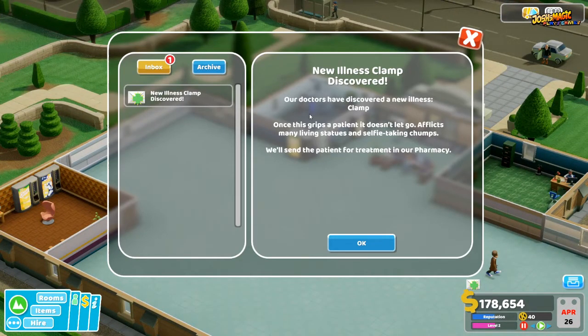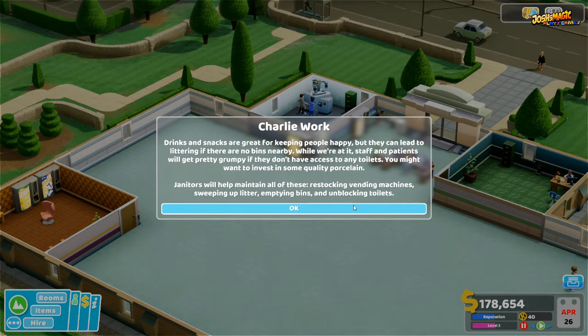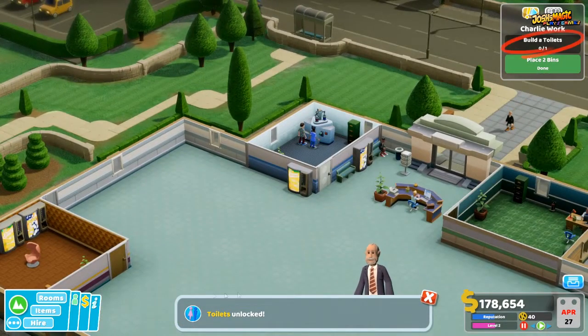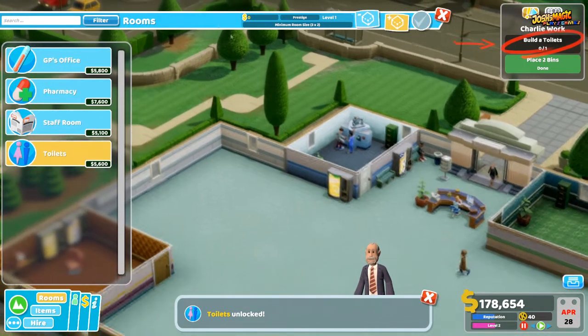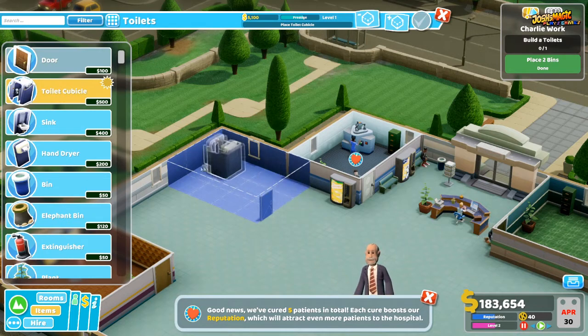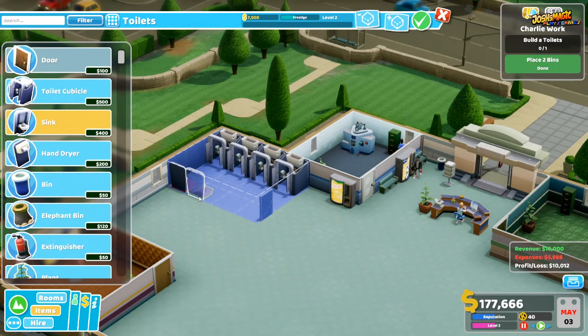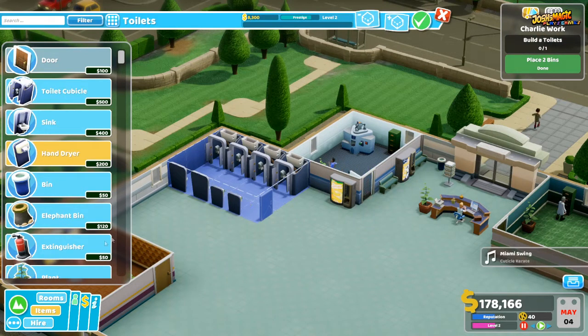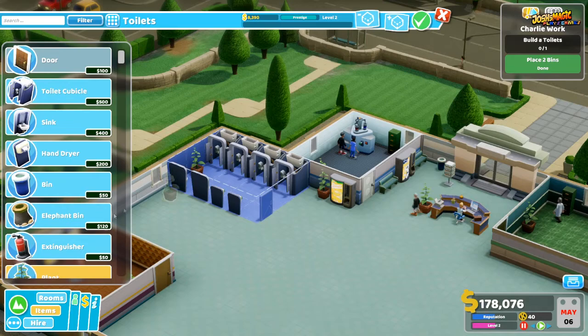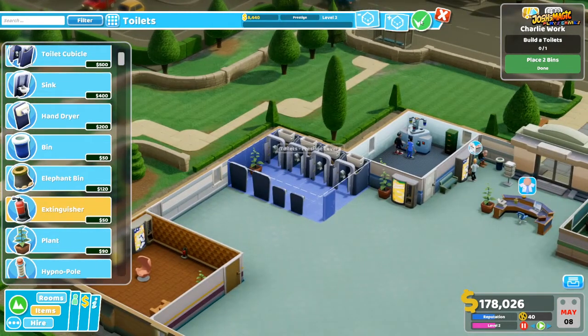We have a new illness called Clamp discovered — patients with that can go to the pharmacy to get cured. We now need to build some toilets. We go into Rooms, Toilets, and place them over here. We put in a few toilet units, a couple of sinks, a couple of hand dryers, a happy plant, and a fire extinguisher. Click the tick and we're done.